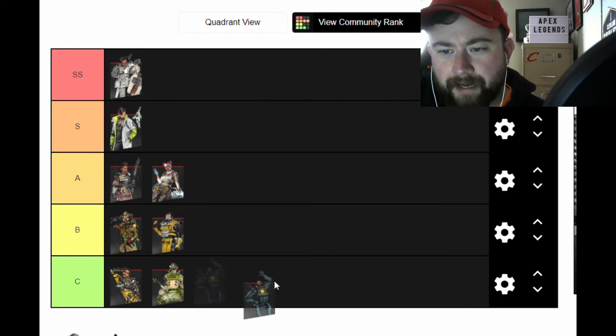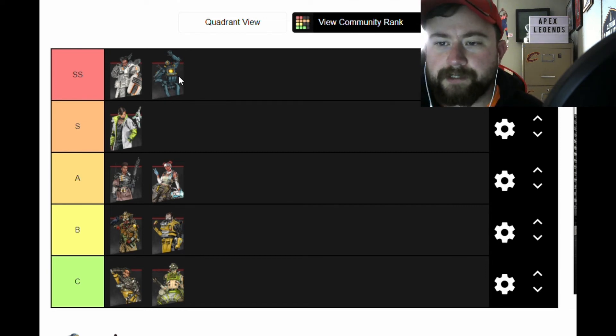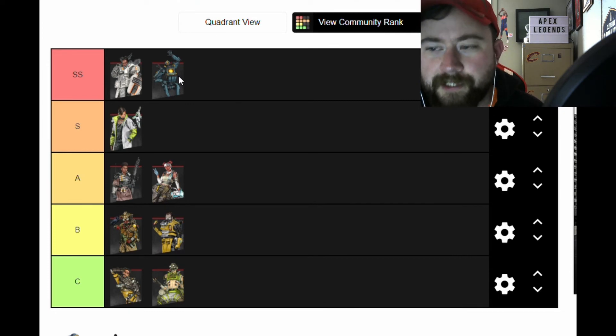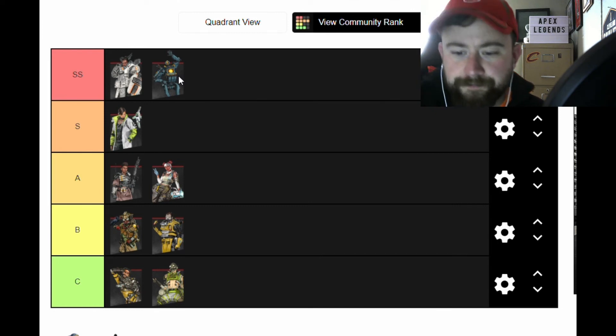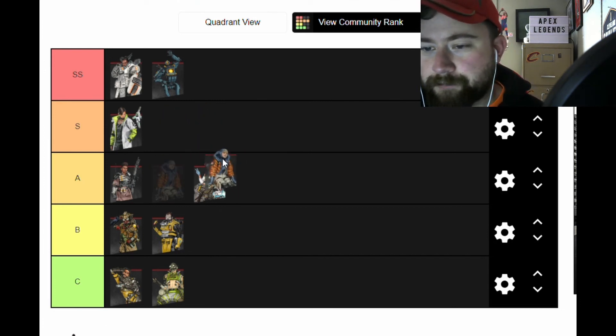Pathfinder is always going to be at the top for movement. With his weird hitbox he's so effective for a team — his escapability is great. His passive is okay and makes sense for a character called Pathfinder, being able to find the next ring. But the tactical and ultimate and the speeds on those are fantastic, so the movement and escapability for a team is undeniable.